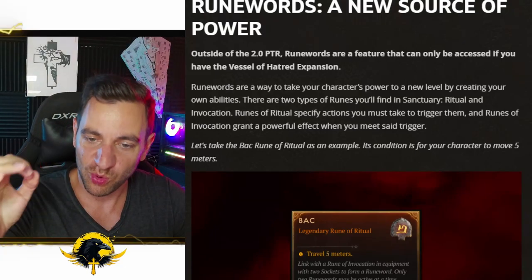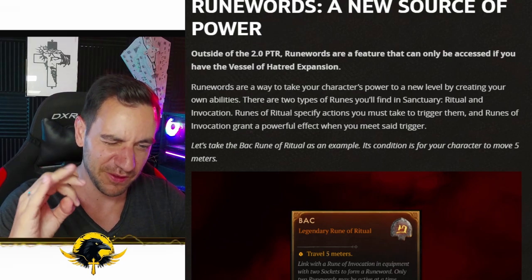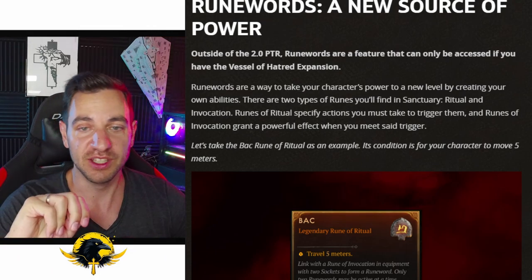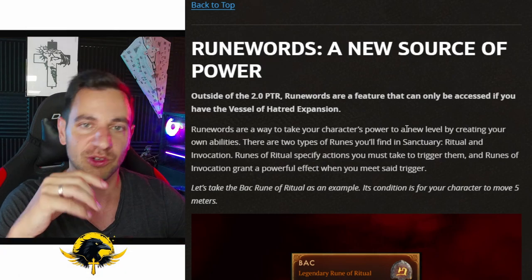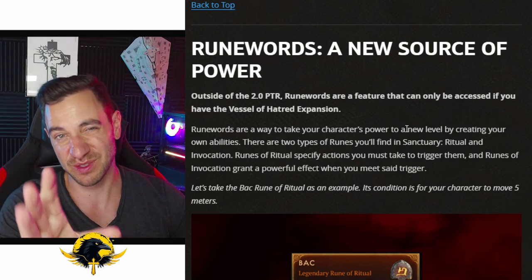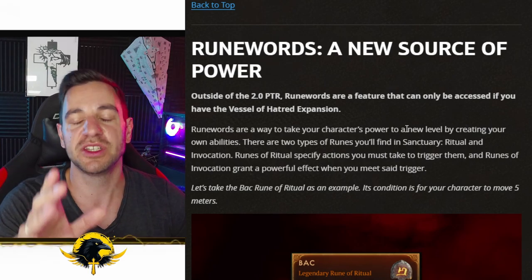Greetings friends, it's Lexor again and holy hell — Blizzard has actually done it. Diablo 4 for the first time has something truly unique and new. Well, new — the rune words. You might be familiar with them from Diablo 2; it's actually an old system that Diablo 2 already had, but there is no other system like this in existence right now. Path of Exile has a somewhat similar system with gems, but those are also your skills directly, so it's a bit different.